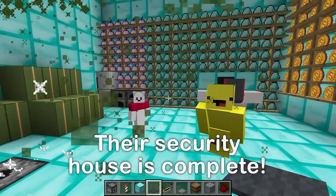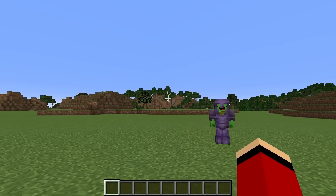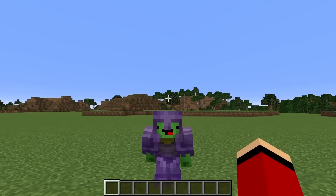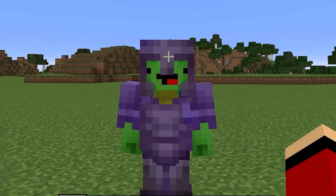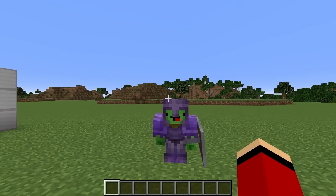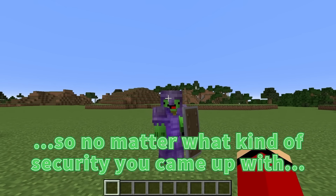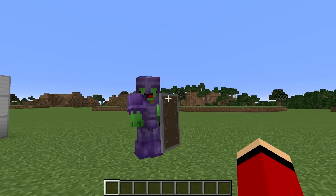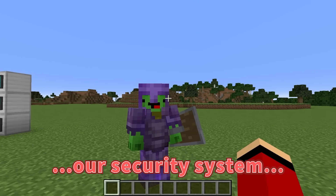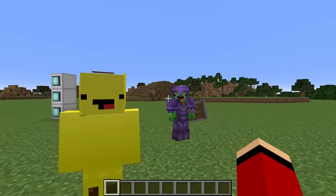Let's call Mikey over! Mikey, thanks for waiting — we're all ready to go! It looks super fancy! It's gonna be difficult for you to break into this security house! You think so? Just watch me, JJ — I'm prepared by bringing equipment! You're decked out in netherite armor! I also have a shield! A shield can block any type of attack, so no matter what kind of security you came up with, it'll be a piece of cake for me! Let's get this competition started! If you can break through our security system, you win! On your mark, get set, go!